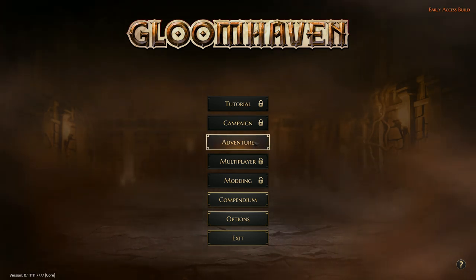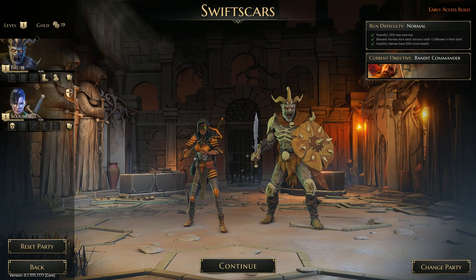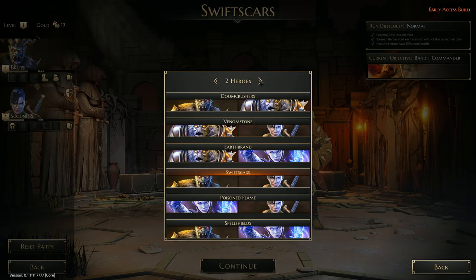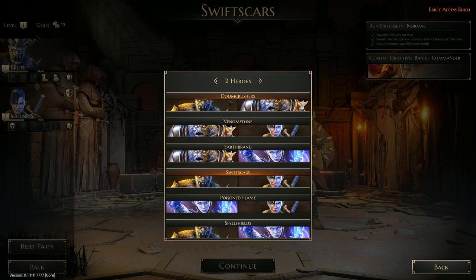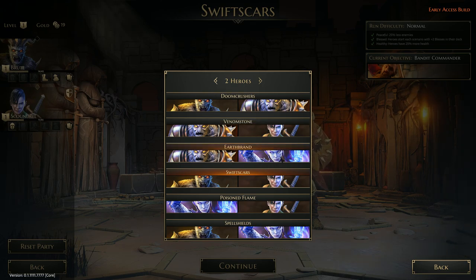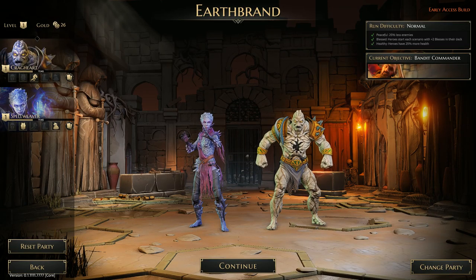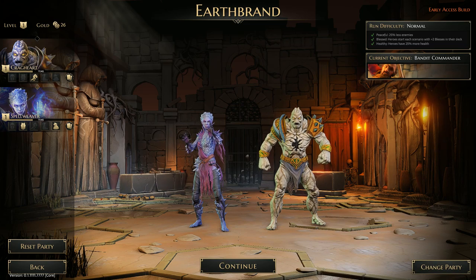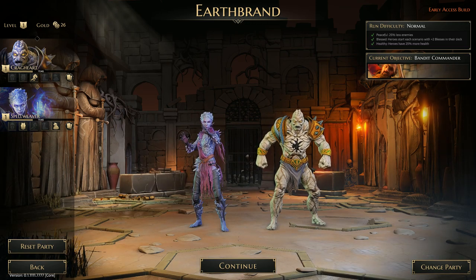There's only the adventure mode right now, so let's take a look. It takes us to the character selection screen where we start off with two-player parties, but you can have more once you defeat more bosses. Right now you have two party compositions of four different characters: the Brute, Crag Heart, Scoundrel, and the Spell Weaver. There are two really good combinations — the Spell Weaver and the Crag Heart, because they're a good ranged group that generates different magic elements which increases their ranged abilities.